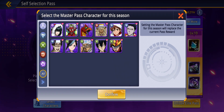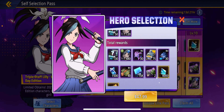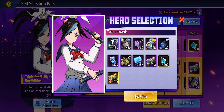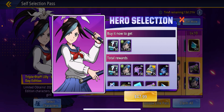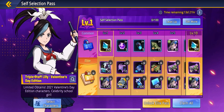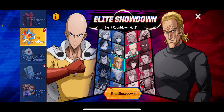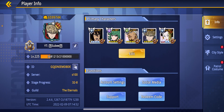You can't select a complete character, but you can select specific characters. I'm going to select Valentine's William. You can also buy her pass — but it's $48, which is way too expensive. You get 60 total but I'm not buying that. This is the update — I hope you guys enjoy it.